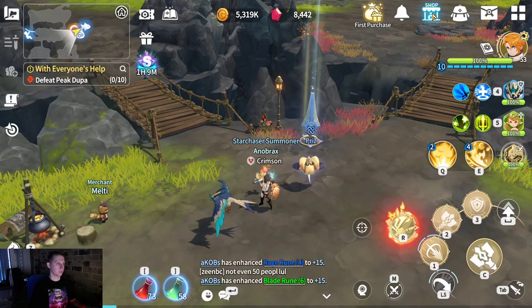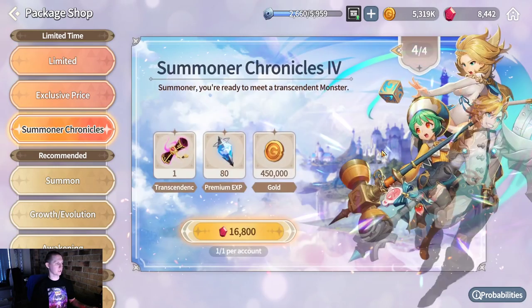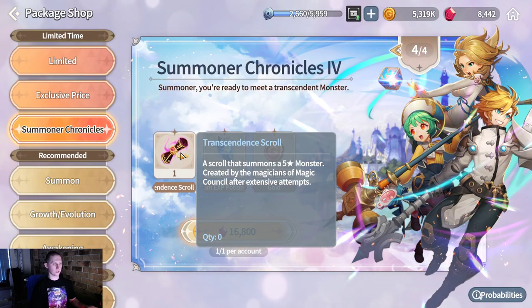Come back to your shop, up on the top right corner, next to your inventory. Summoner's Chronicles — number 4 is a Transcendence Scroll.